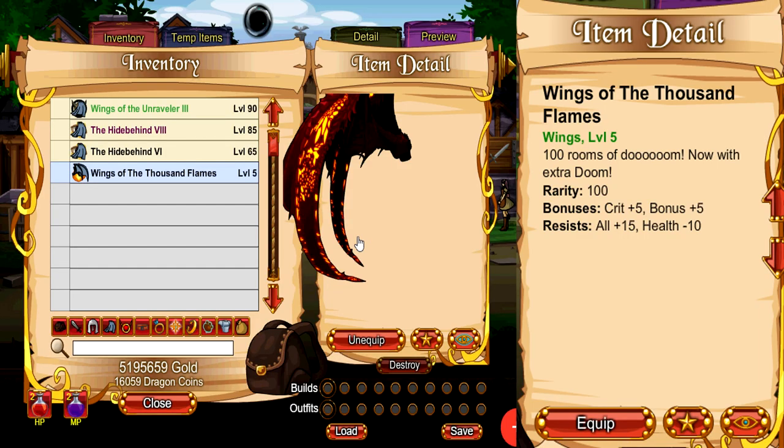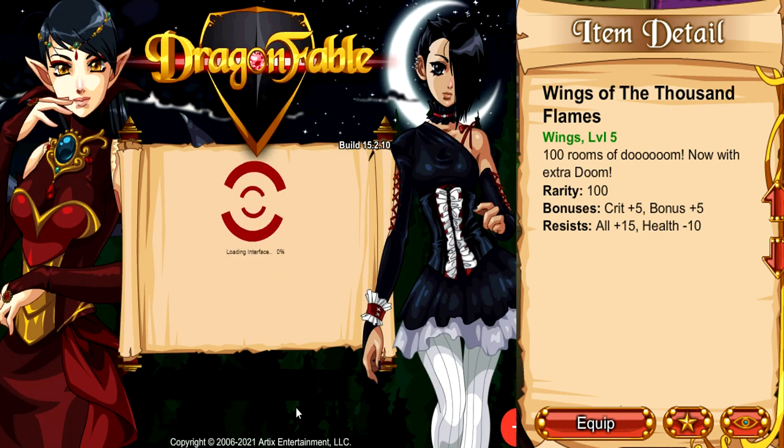The Wings of the Thousand Flames is the best in slot back item for all resist in the entire game, giving you 15 all resist. On top of that, it also gives you minus 10 health resist, which means your healing won't suffer as much when using this back item. It is behind a rather tedious quest with a rather low drop rate, but the quest is super simple to do and even a super low level character can do it.